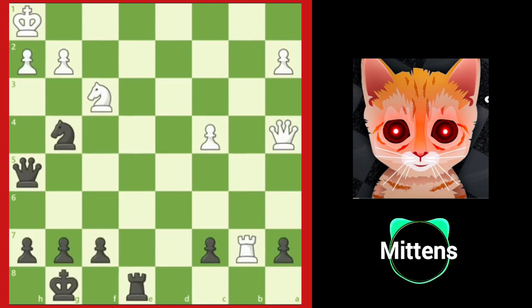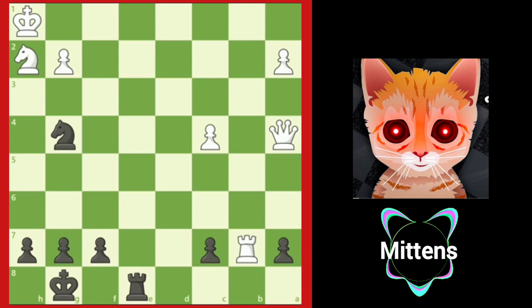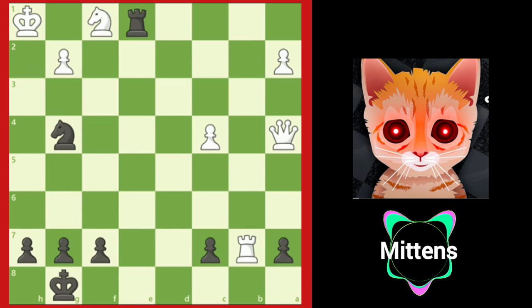After queen a4, black can also take advantage of the overworked knight by first playing queen takes h2 check, forcing the knight to capture the queen with knight takes h2, opening up white's vulnerable back rank. Black forces checkmate after rook e1 check, knight f1, rook takes f1. Checkmate.